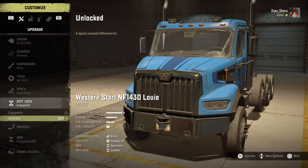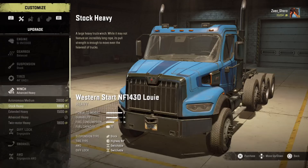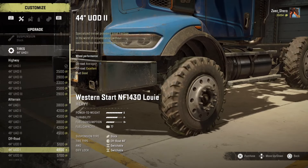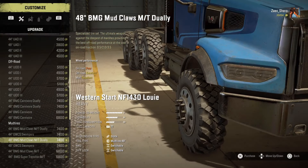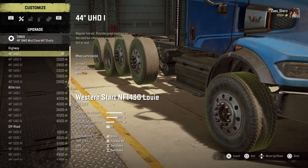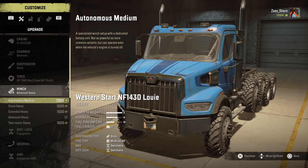Customize — at least I need that all-wheel drive. Diff lock engageable, get rid of the unlocked. Autonomous — I'll think about it. Advanced. Obviously we need to put in the dually claws — the 48-inch dually claws. The other ones are MTS — I don't know what MTS are, I guess monster truck. But they were single sets, so now I've got mud tires. Good, good.